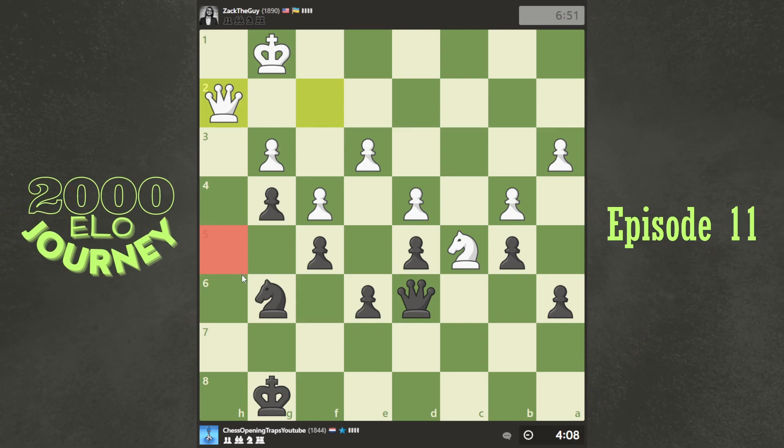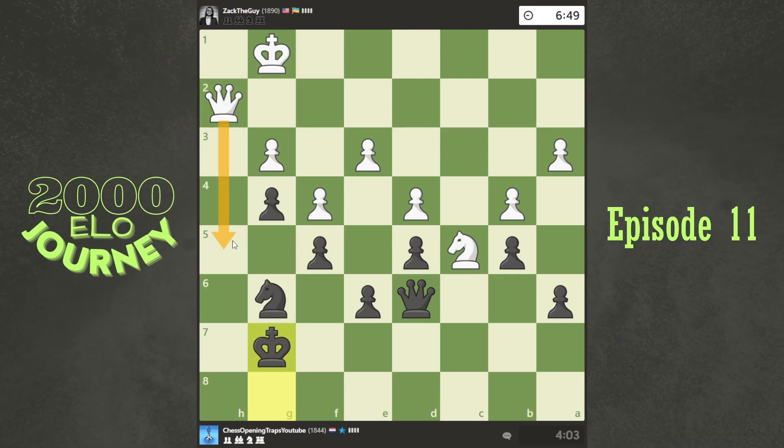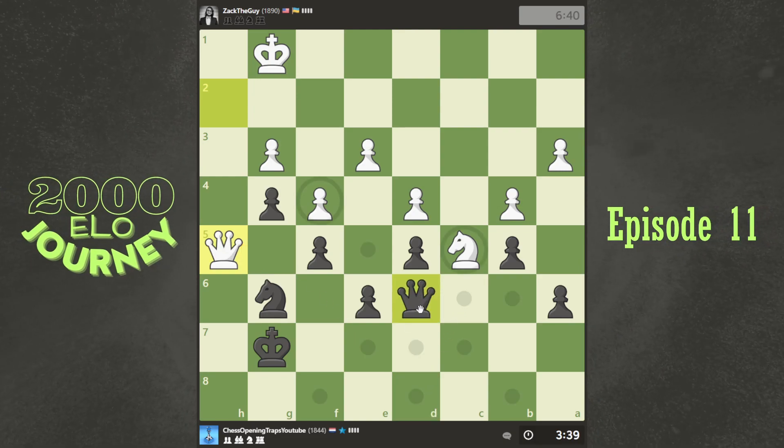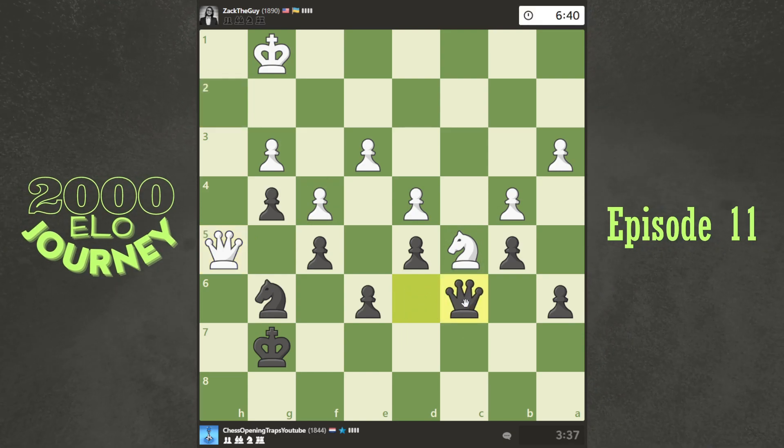So what squares does he have? If I bring my king up — not anymore. And if he comes here he's not attacking anything. Maybe he can go over here but then again where can he go? My queen is protecting everything basically. So maybe — yeah, I don't see it. Just move here. If he goes here he's aiming there — let's go back. Let's offer him a draw actually.